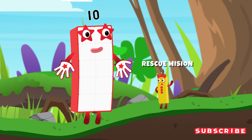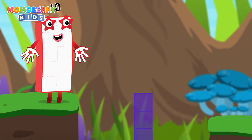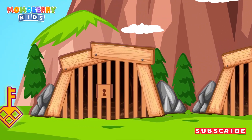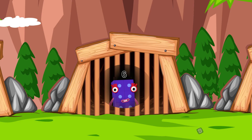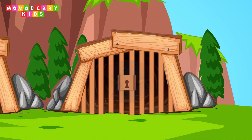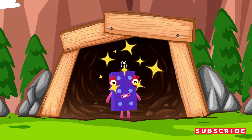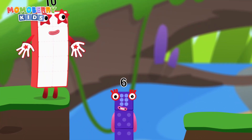For the next challenge, it's a rescue mission. Some number blocks are trapped in 3 different prisons, but only one of them is the right choice. Choose wisely and set them free. Three prisons, but only one is the right choice — choose wisely to rescue your number-block friend. Six! Which is the right prison? Six! You got it! I am six in the mix!